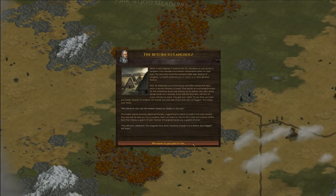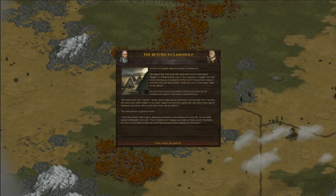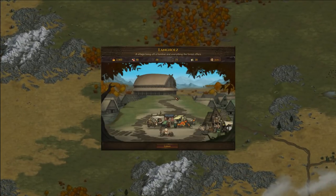I will skip through many of the texts because reading them is a bit too much right now and I want to save some time. We have unfinished business with Hoggard — Hoggard is the bandit leader — and so we are going to head out and try to kill him. Now this is the first settlement that we have here, it's called Langholz, and here you can see something new: it's the Taxidermist.